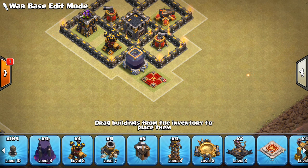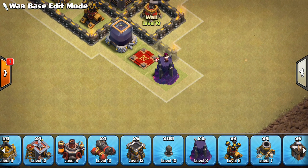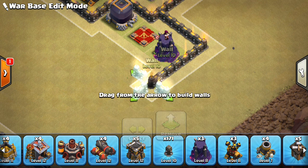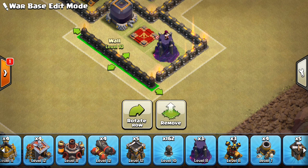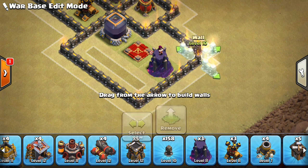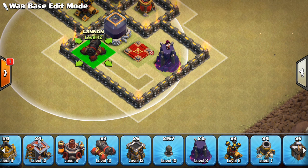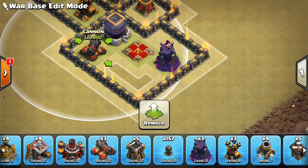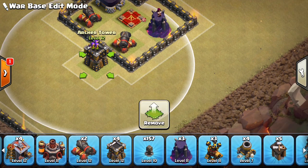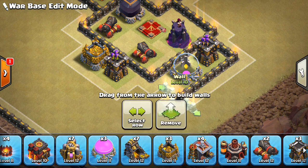Let's focus mainly on our cannon and throw a wizard tower here. I want her to be well protected, but at the same time I don't want to waste too much room on her. We can go like that, around like that. I'll make that one farther out so we can fit some buildings there. Put our wizard tower right there. Then a cannon here, an archer tower right up in this area. Kind of like how I used to make my Town Hall 9 bases, with this kind of setup.